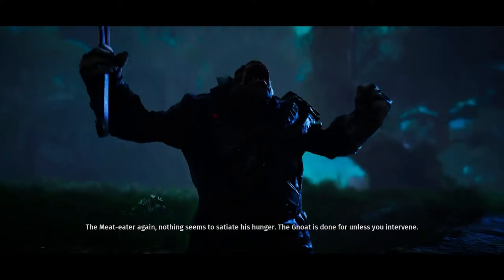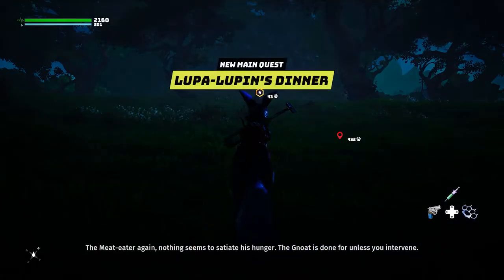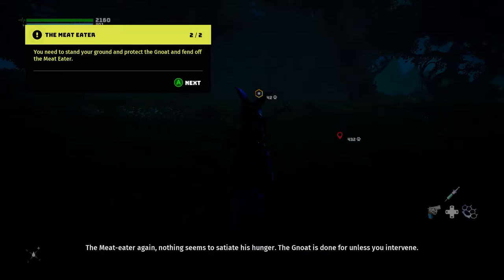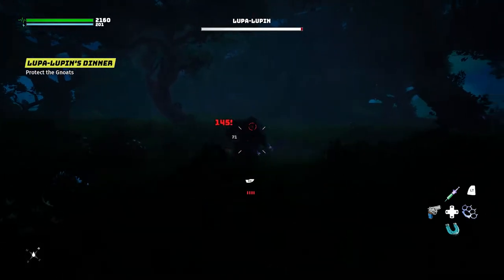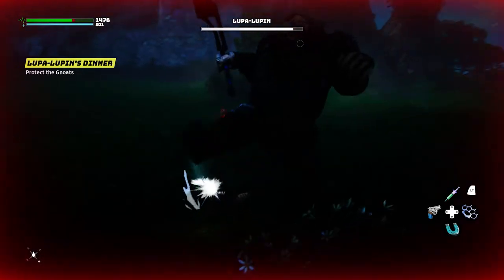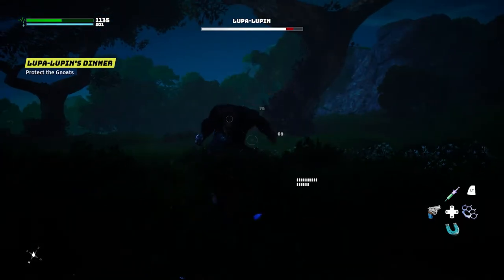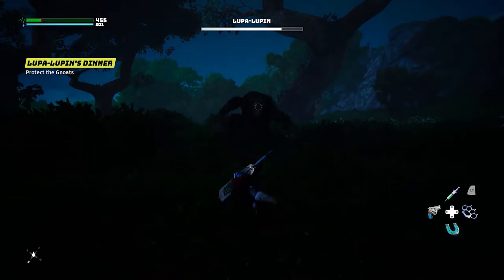It's a rare sight — a treasure. Wildlife here is teetering on the brink of extinction. The meat eater again — nothing seems to satiate his hunger. The Gnot is done for unless you intervene! I got your back. The meat eater roams around the world preying on the wildlife. You need to fend off the meat eater and protect the Gnot. Wait — that's Lupa Lupin! Oh Lupa, you better check yourself.